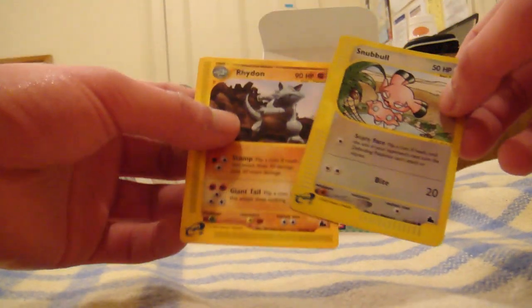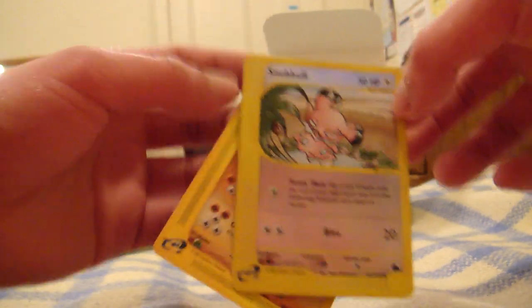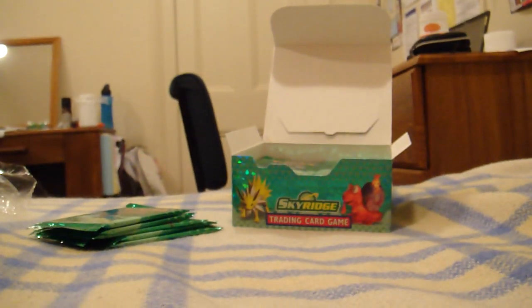Oh no, I got these two wrong — it's the Rhydon and the Snubble. So Snubble is the reverse holo foil.